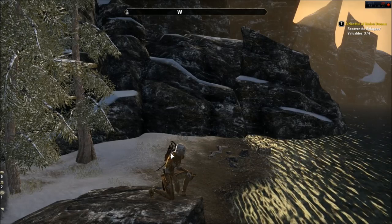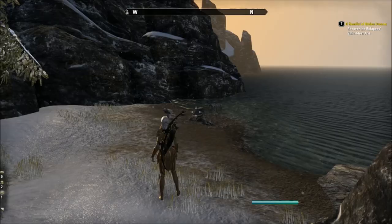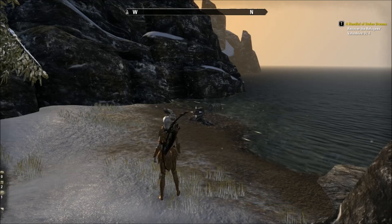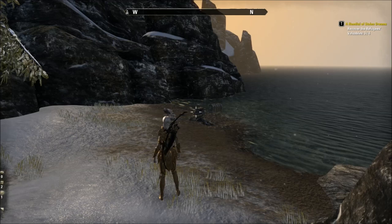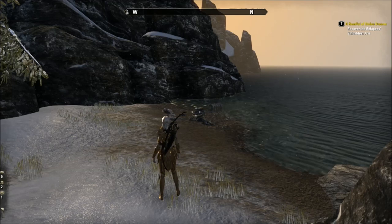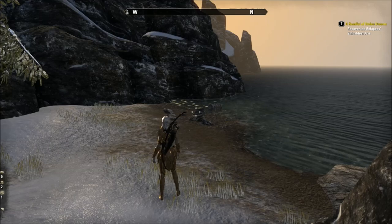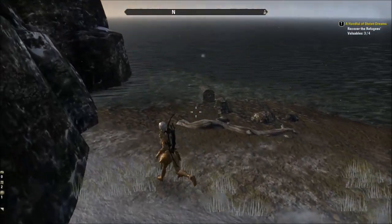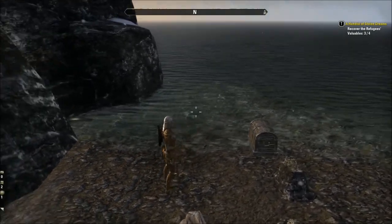Chests are a different story — those are a little harder to find. Chests are all over each zone and some of them are well hidden. They'll usually be off the beaten path away from the main areas of the game, but they are also really plentiful in dungeons. Be sure to look around the coast as well, especially in the starter areas for each alliance, as there are many chests there. Here in Bleakrock they're pretty close to the water and a lot of times they're hidden by trees as well.